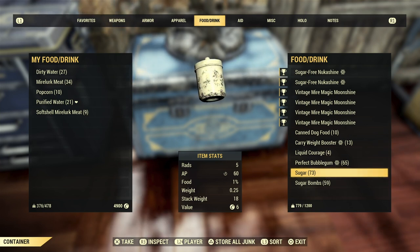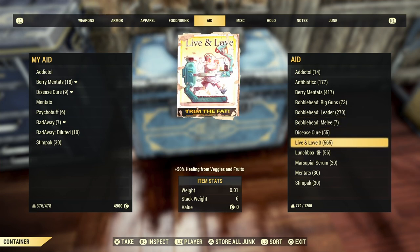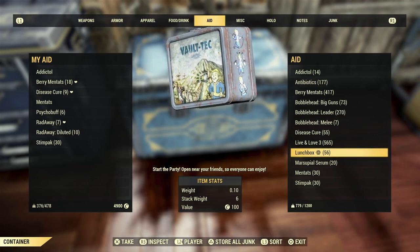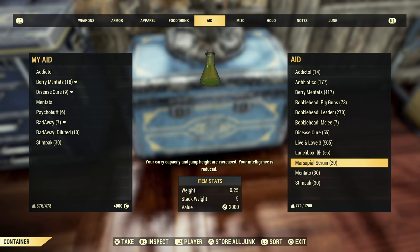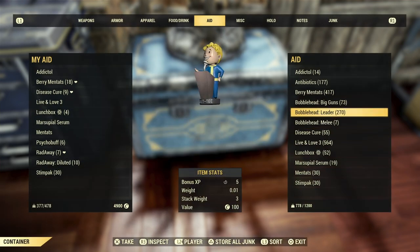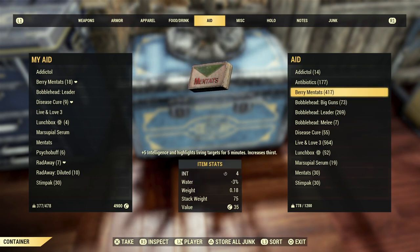You're going to need sugar bombs, sugar gourd, and cranberry - I'll get into that later. For aid buffs you need to acquire: leader bobblehead, Live and Love 3, because we're doing herbivore as it is better for XP. Also four lunch boxes and a marsupial serum if you have the marsupial mutation. These things you're going to have to acquire on your own - Reddit is amazing for this, vendor hopping is pretty good, or make friends with somebody that has a lot of them.